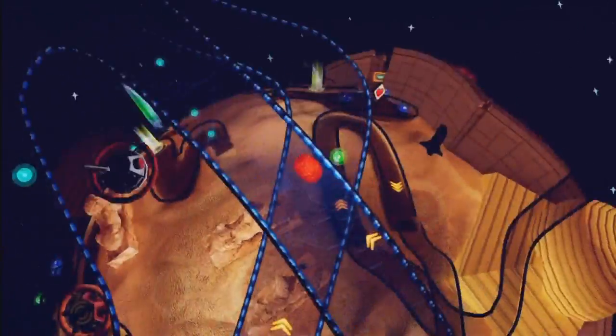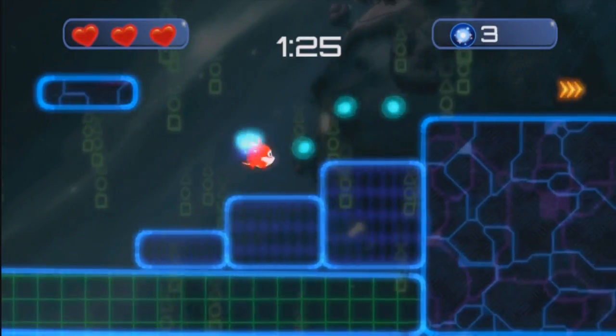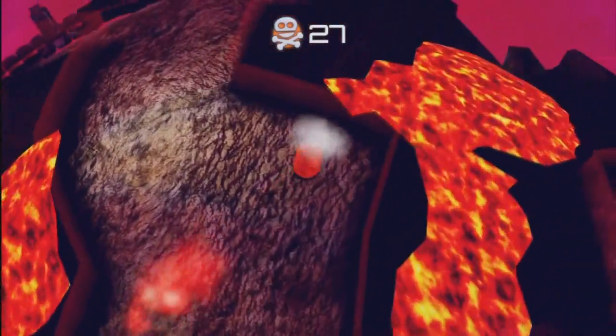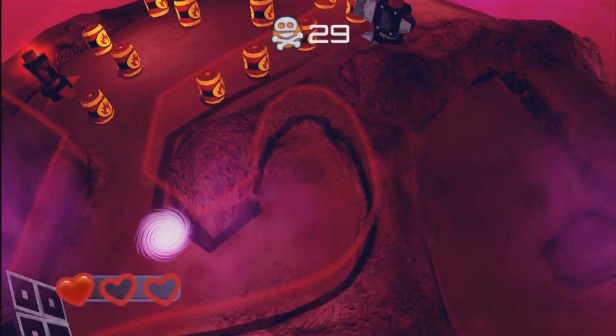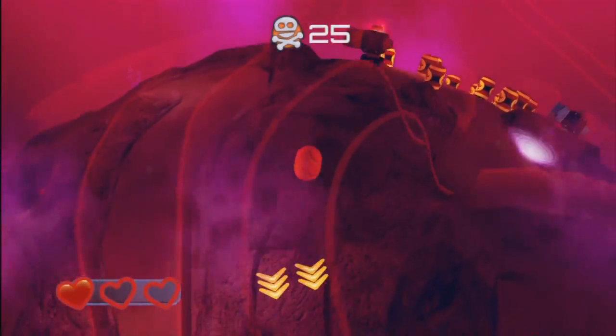Armillo features a mixture of both 3D obstacle course-like stages and 2D platforming stages à la Super Mario Bros, but the 3D levels are really the game's bread and butter. In these, you'll essentially be navigating from one puzzle to the next around circular planets, and even rolling into portals to jump back and forth between parallel dimensions where even more puzzles lie to reach the end goal.